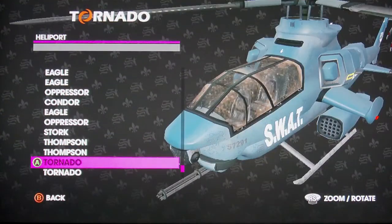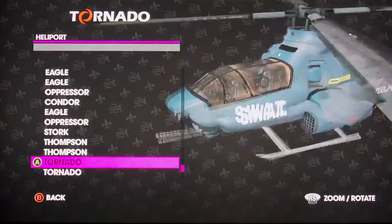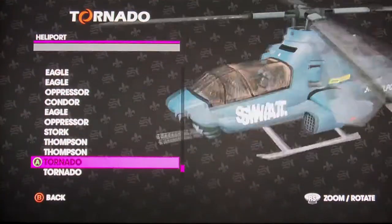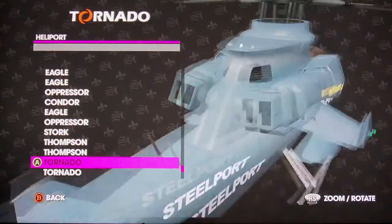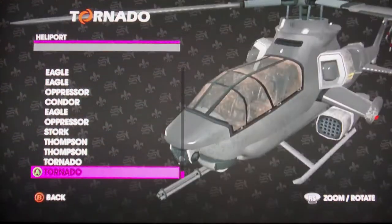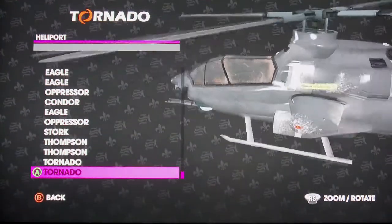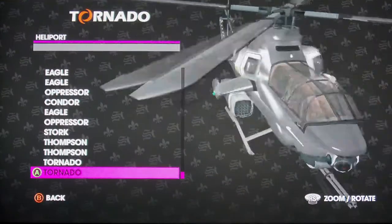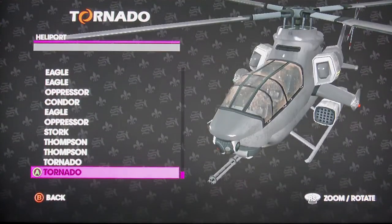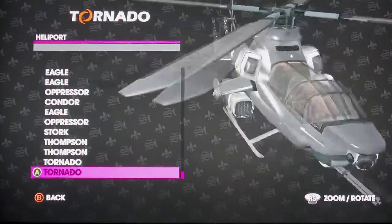Here's the Swat Tornado. And here's the original Tornado. You can get this helicopter if you call it in — if you complete the game and you call in a helicopter on your phone, this helicopter will come down to you.